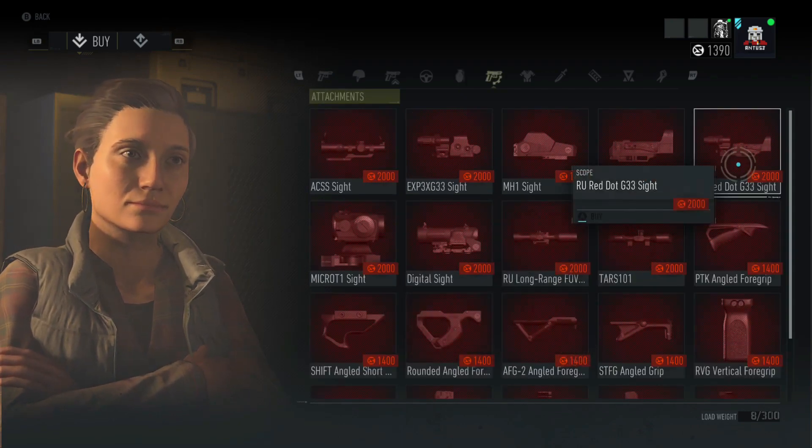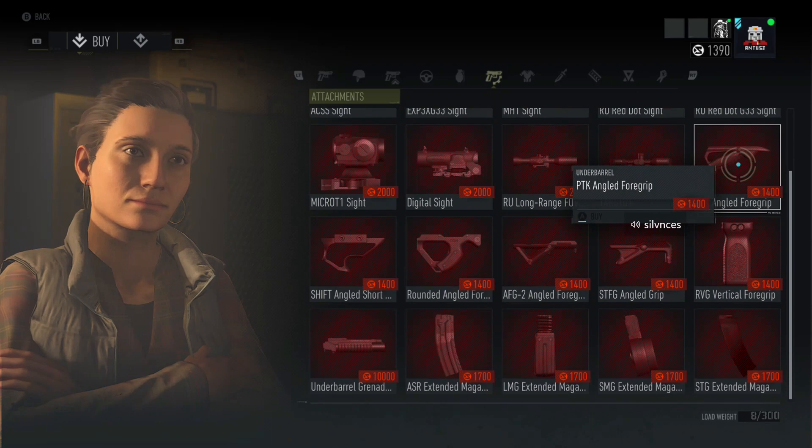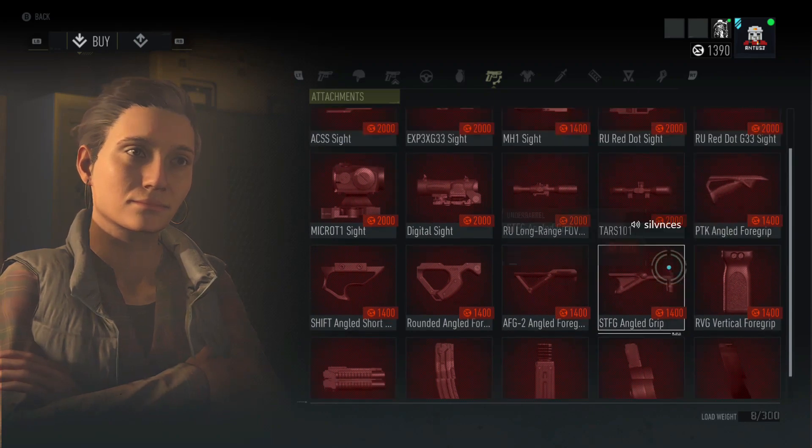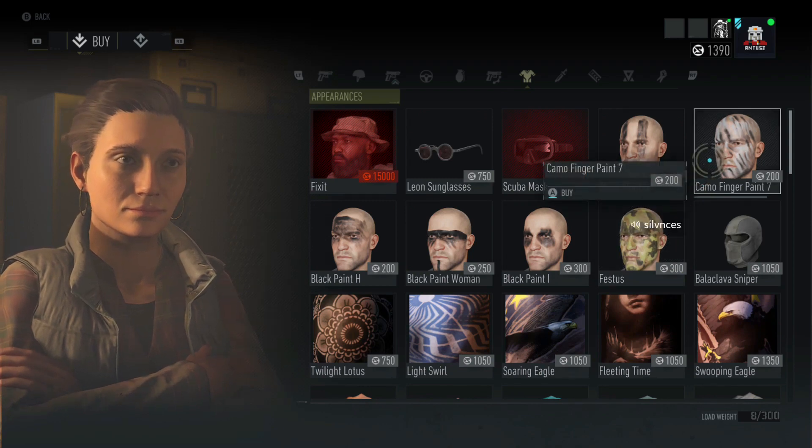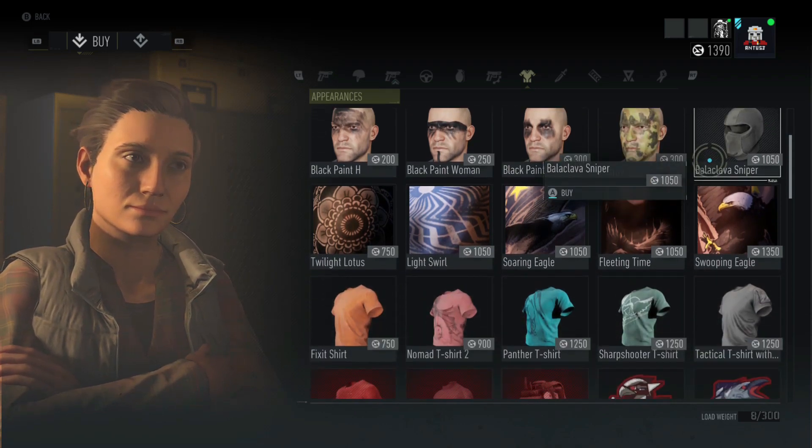This is your attachments tab here. As I said, I already bought a ton of them and spent all my credits. This is definitely a very good use of your money. And then obviously a few cosmetic items if you want to look a little bit different than your friends.